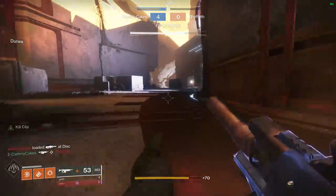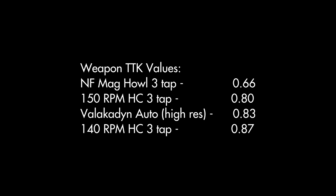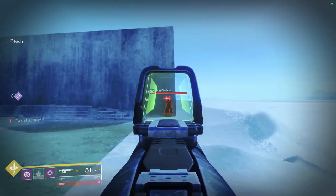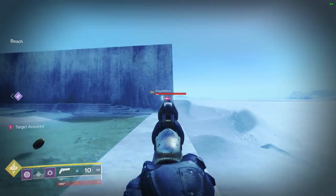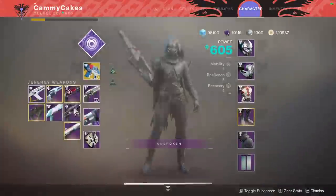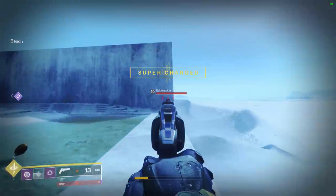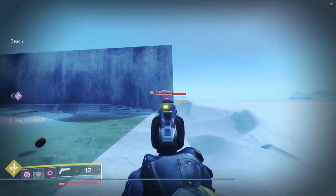This trend is even more compounded when you consider the strength of a hand cannon like the Not Forgotten. Looking at the on-screen text, the Vlaucanen auto-rifle sports a time-to-kill in between a 150 and a 140 RPM hand cannon. It's worth mentioning that the most competitive roll of each of these weapons has longer range than the Vlaucanen. When considering a 150 or 140 RPM hand cannon, the perk kill clip doesn't make a tangible TTK difference unless you have the Kindled Orchid with both Rampage and kill clip.